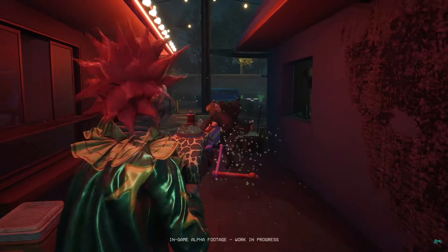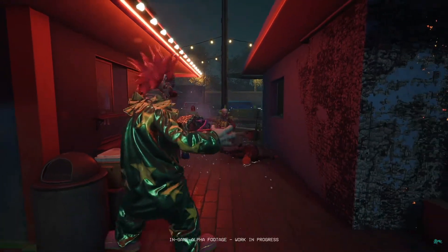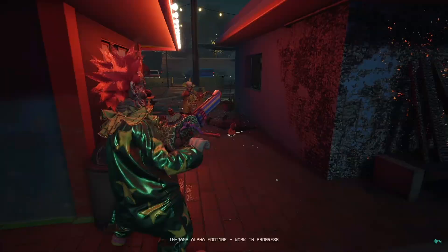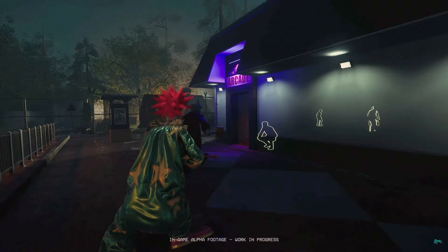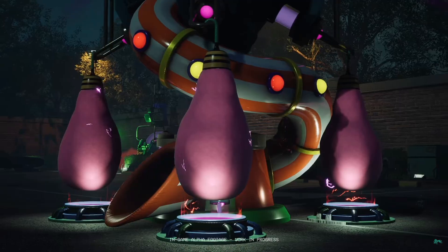Next we've got Spiky using his popcorn shotgun. This shotgun does do damage, but not a lot. The main purpose of the popcorn shotgun is to get small popcorn bits onto the humans, and then you'll be able to reveal the humans to the rest of the clowns and track them that way.